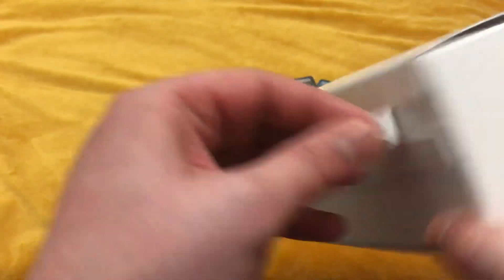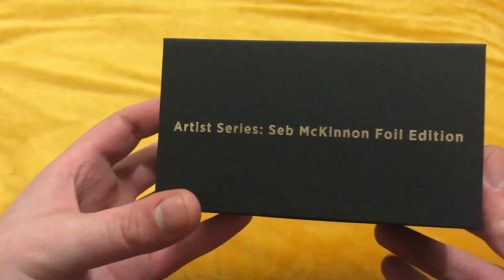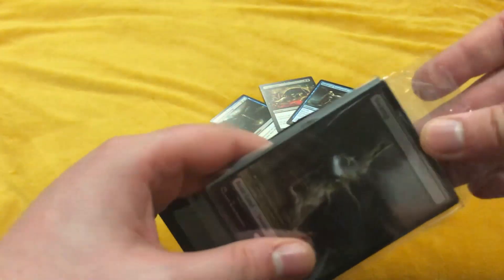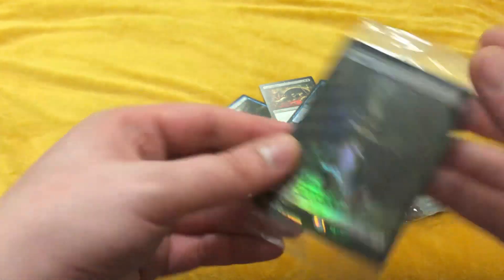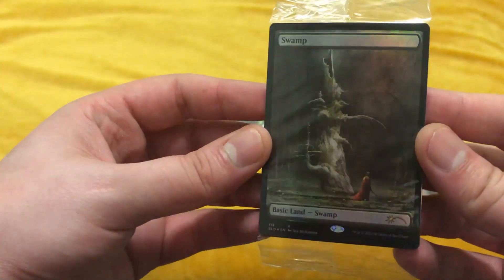There's the non-foil. Let's check out that foil. The boxes look nice — I gotta give it to them. I hate these little boxes, I throw them away, but god dang it, do they look good. So there's the second one. We're gonna do our new fancy trick we just learned — slider on out. Looks even better in foil, looks even more tree-person-y.